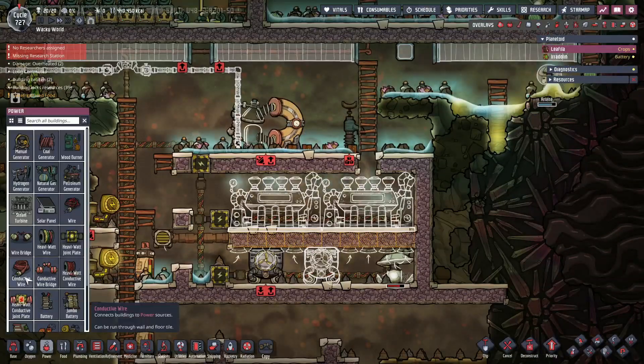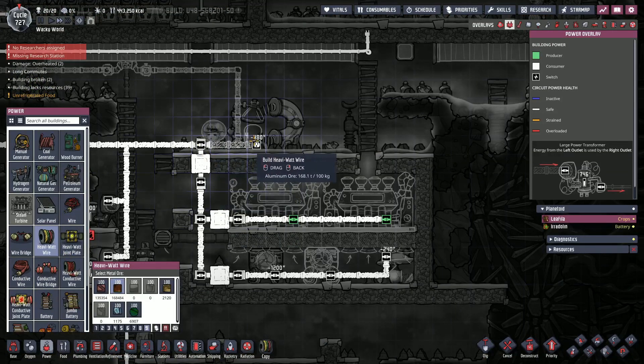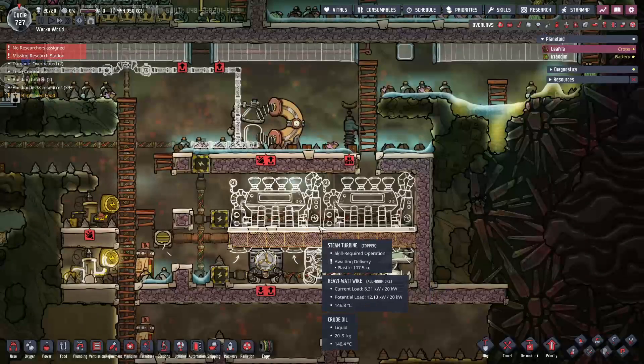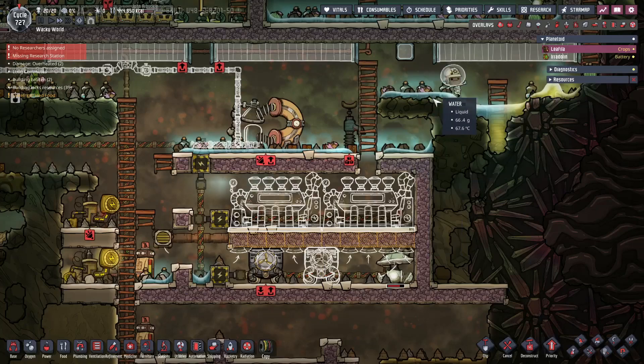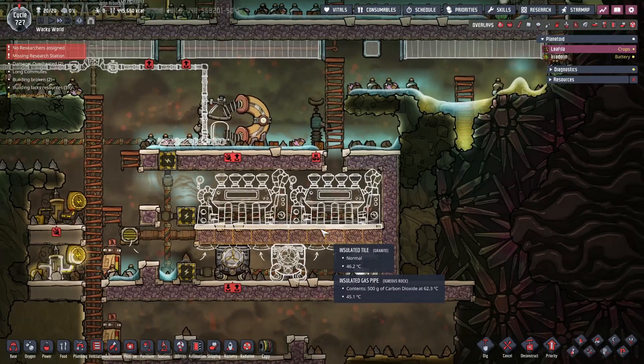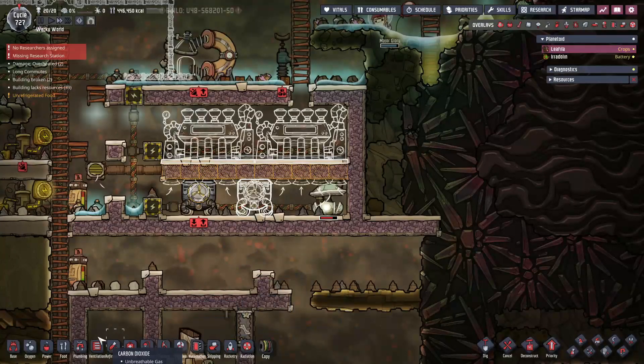Power-wise we're fine. We're going to be able to just hook this straight up into the big generator. I also want to extend the ethanol creation because we're going to need to add more power production.